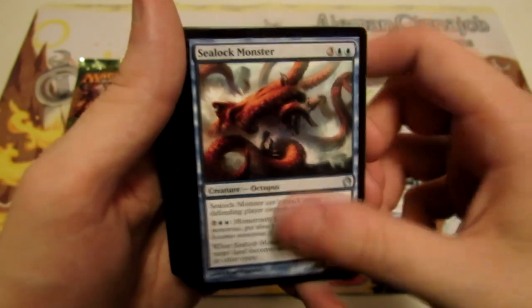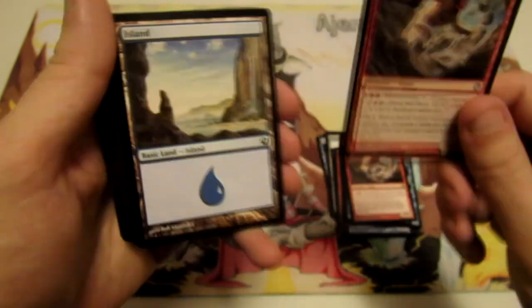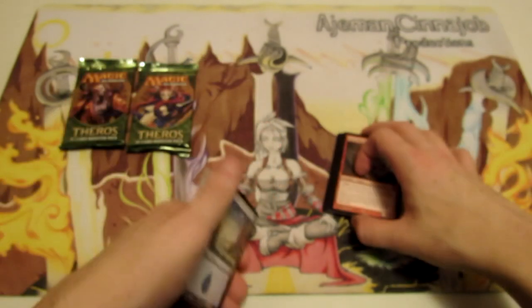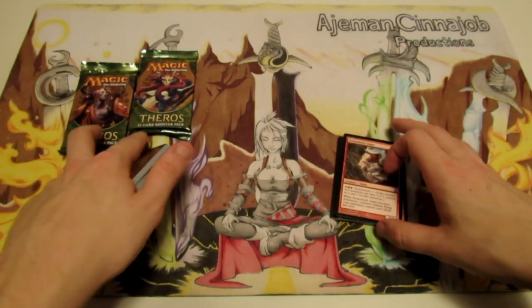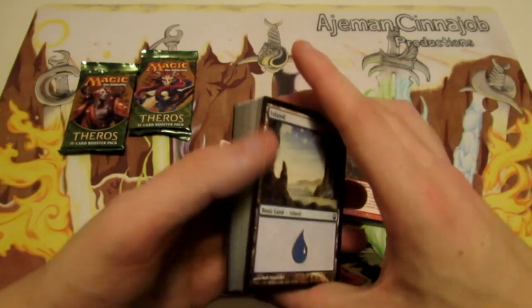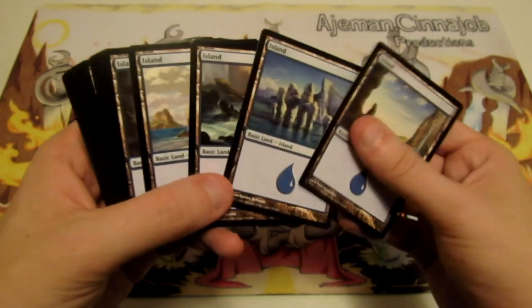We also have Water Servant, Sealock Monster, another Sealock Monster, Stone Shock Giant, and another Stone Shock Giant. So there's a fair bit of monstrous going on. If we can pull cards from the boosters that help us ramp — like Burnished Hart — or find better monstrous creatures for red or blue, we can definitely find a way to put them in here.